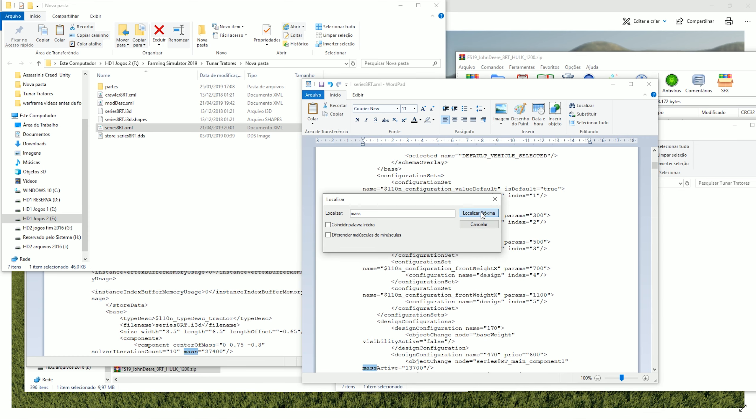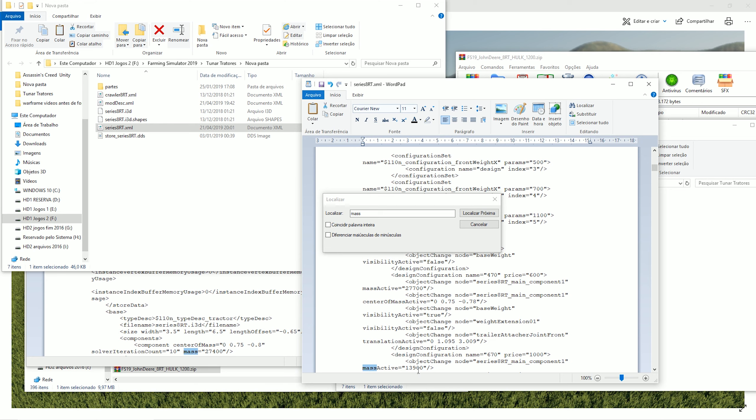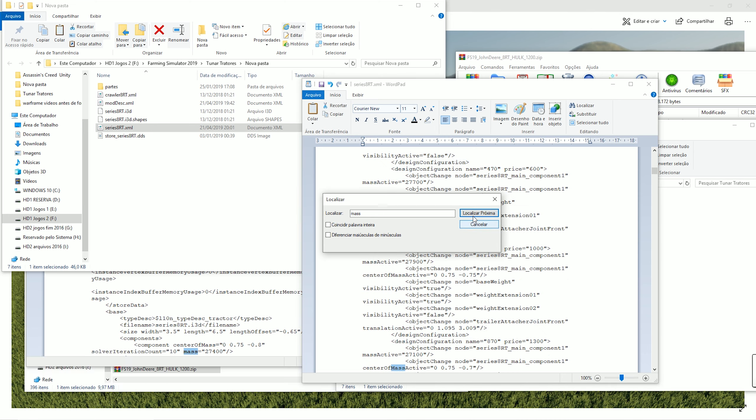27, right? Let's find the next mass. 27. Let's see what difference it makes — I tested everything at once. Let's find the heavy mass, this one here — 13 — it's the heaviest mass. Let's see, let's find more, let's see if there are any more. Here, one of 14. Let's put 27 the same way. In all of them, let's balance the mass.